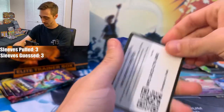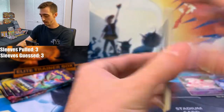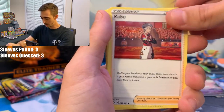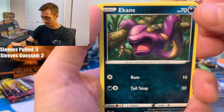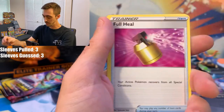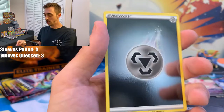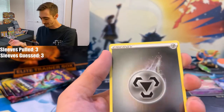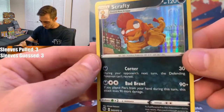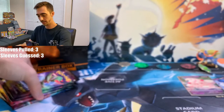Sixth pack. Code card — feeling Water Energy, nope. Team Yell Grunt, Kabu, another Victini, Ekans, Purloin, Sizzlipede, Full Heal, Trubbish. Reverse Holo Metal Energy — that's cool, I'm getting all the Reverse Holo energy cards. And our rare is a Scrafty Holo — look at him, taking a walk. Scrafty. Four packs left in Champion's Path — I'm going to have to go camp outside all the local stores.